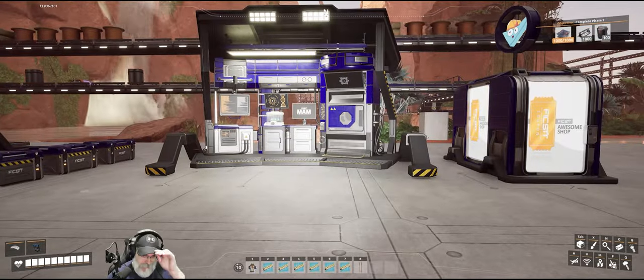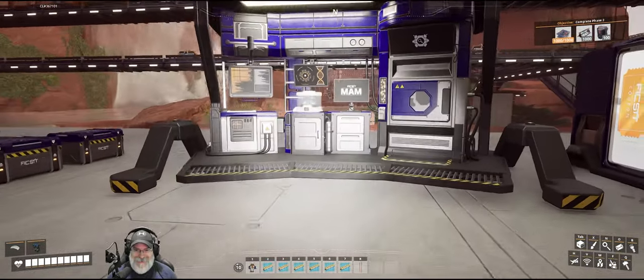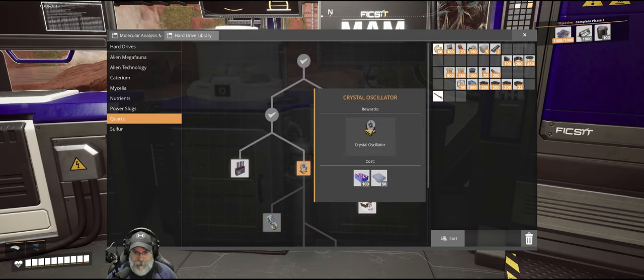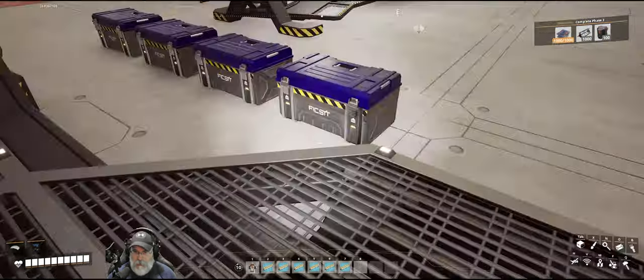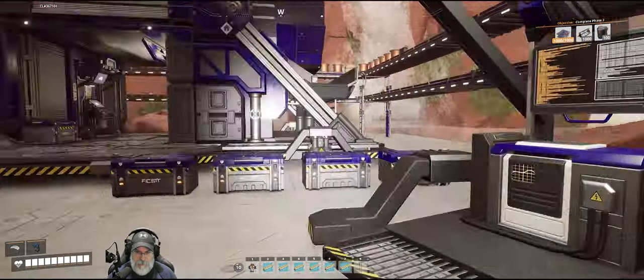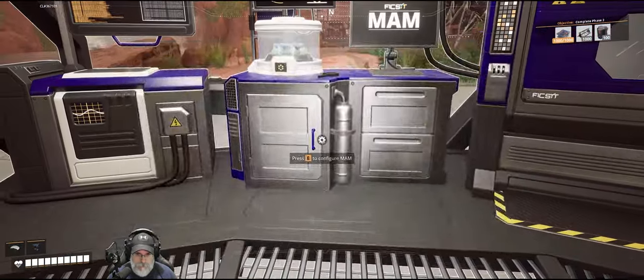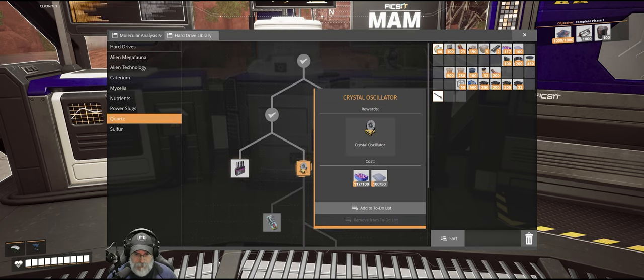Back at the base, now that we have a road it took me a long time to walk back here - I think it's time to make the Explorer vehicle. We need to research crystal oscillators. Doug has already brought us 117. We'll also need 50 reinforced plates. The Explorer will be faster than the tractor.